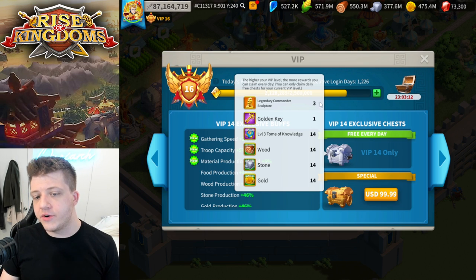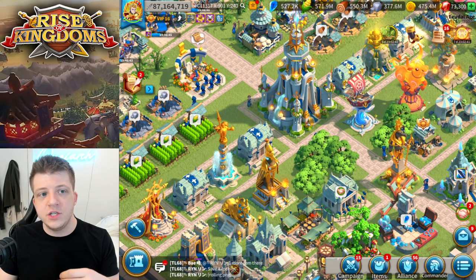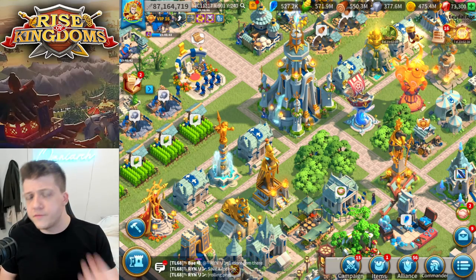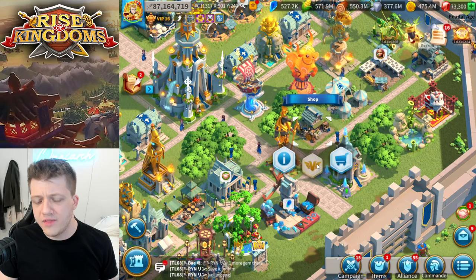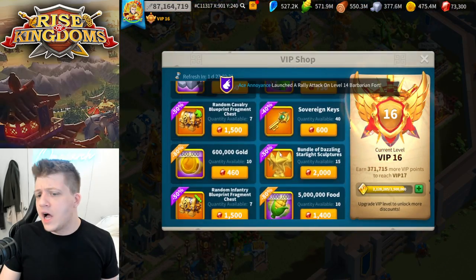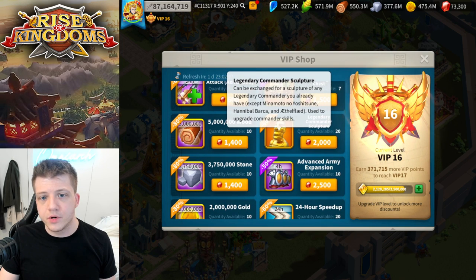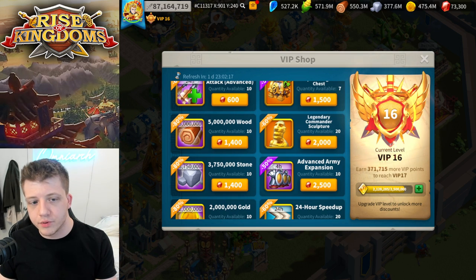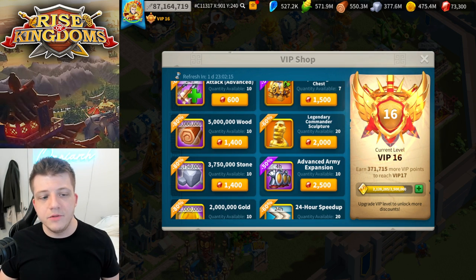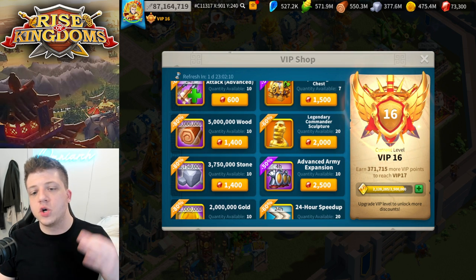After the castle, he says focus on getting to VIP 14 — that's when you get three legendary commander sculptures per day, which is the max at the time of recording. After that, you can start spending gems on the Wheels of Fortune and gold heads in the VIP shop, and also gold heads in holiday events, which are cheaper than buying at 2,000 gems per head. Finally, after all that, he recommends spending on materials and blueprints.